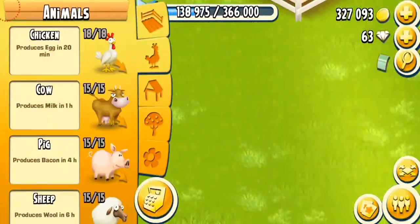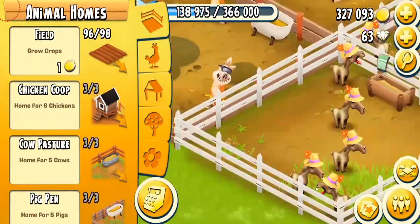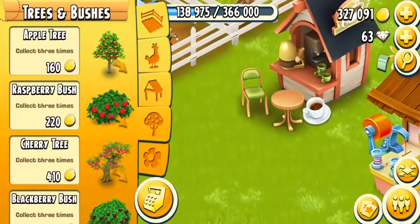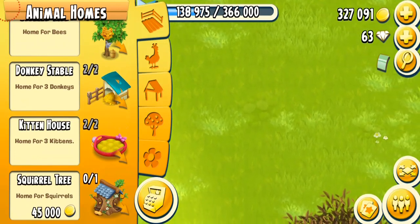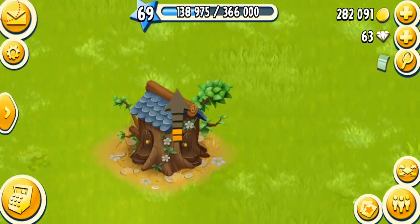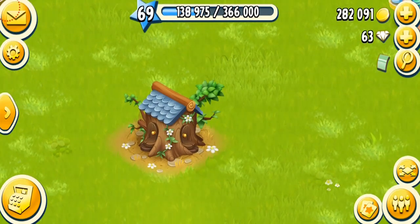Let's go in here. From where you can get the actual squirrels, first you'll have to purchase their home. We're going to go down into the animal homes section and purchase our squirrel tree. One squirrel tree costs about 45,000 gold coins. It's so beautiful! Basically, you cannot swap it or change the direction of this tree — for me it's going to stay exactly like this.